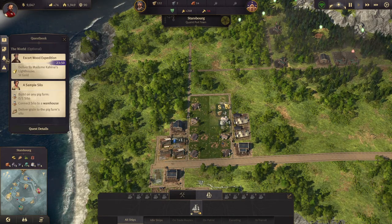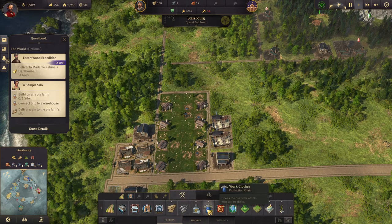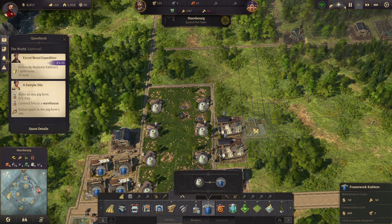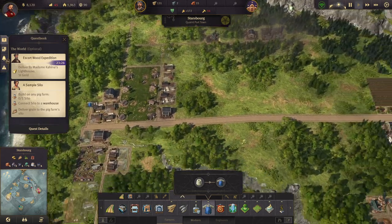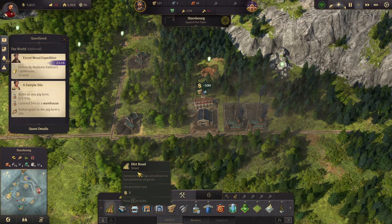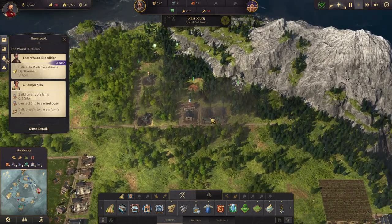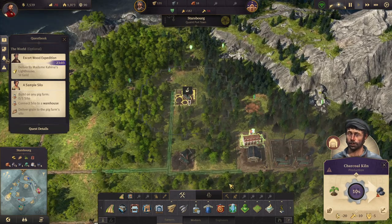Let's upgrade these two sheep farms and get some more work clothes going. We'll stick them there. We do need a fire station up here. Build a road around those. These are working, so that's good, but that thing is not close enough - it doesn't have a warehouse.